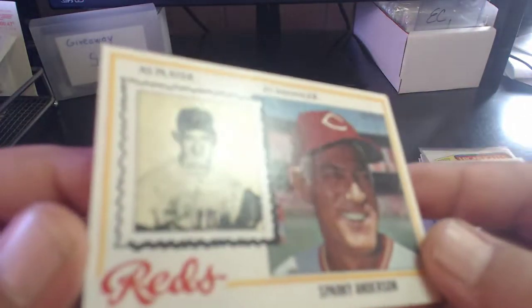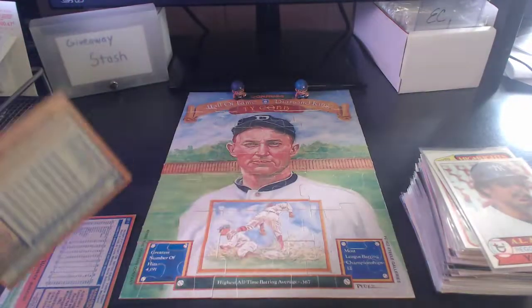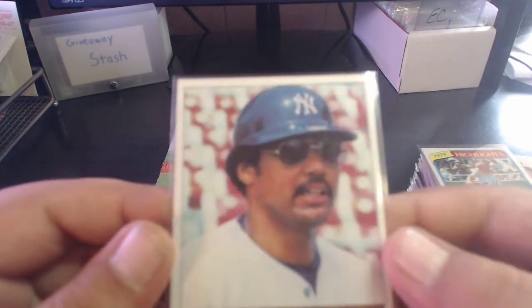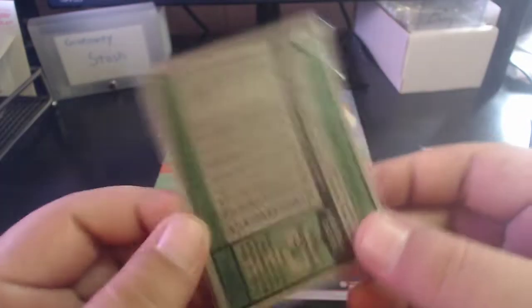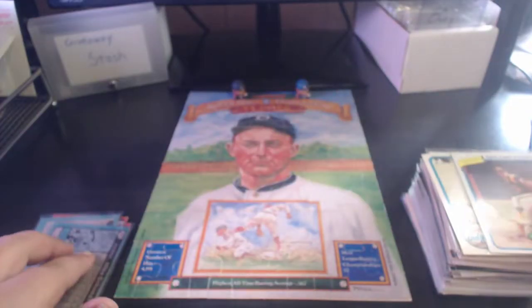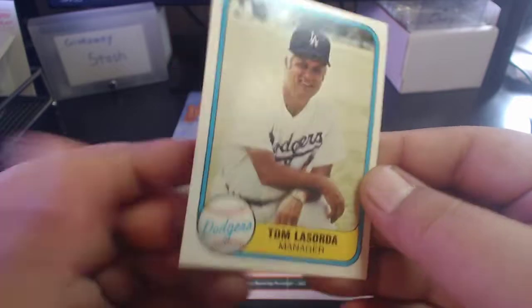Then we get a 1979 Reggie Jackson - the camera doesn't want to cooperate right now, I'll do it myself. You can see the back there. And we got some 1980s cards - Pete Rose highlights, Mike Schmidt, and Gaylord Perry, all Hall of Famers. And an '81 Fleer Tommy Lasorda.